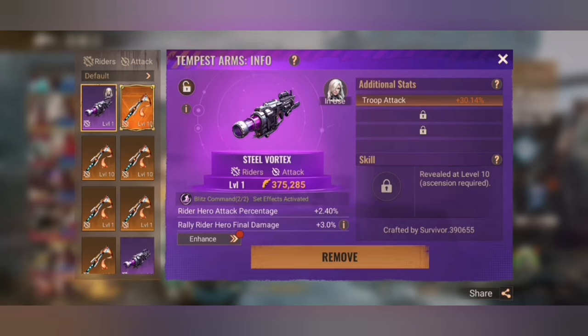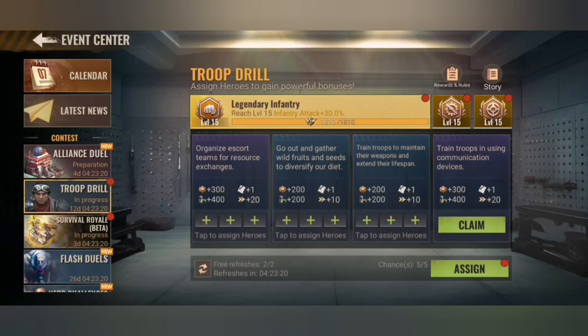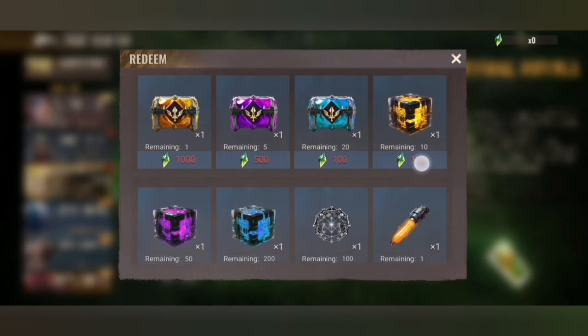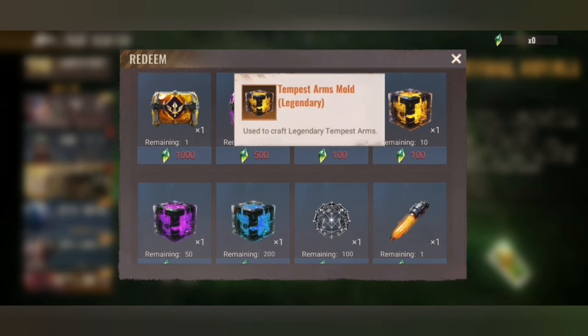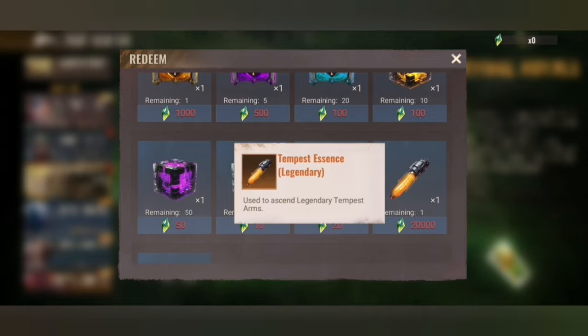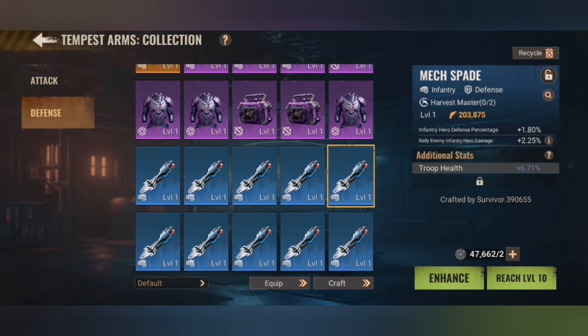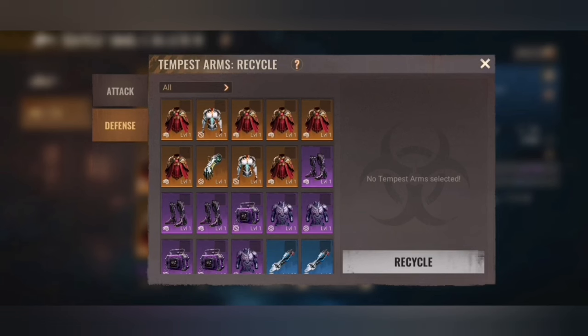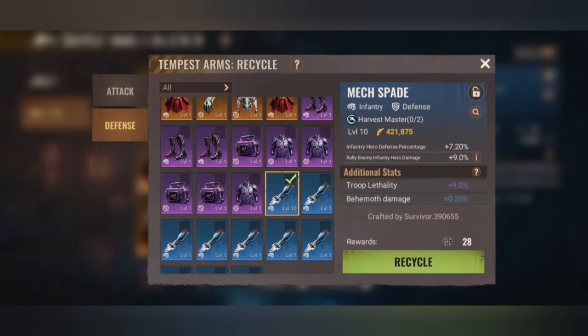Do not level purple because that is a waste of nanomaterial. Nanomaterial seems easy to get — at events like Survival Royale as part of a reward, as well as in the store — but what you want to buy in the store is the gold mold, the crate, and the Essence, because that is really rare material where you get the skill. To showcase why: if you level up a Blue One, you are investing 30 nanomaterials, and if you bring it up to level 10 and recycle, you only get 28 back, so you're losing two.